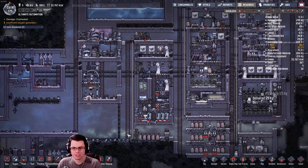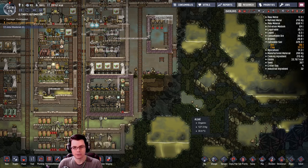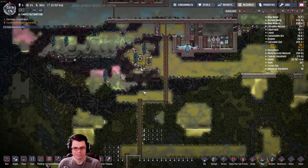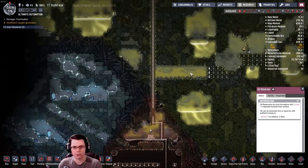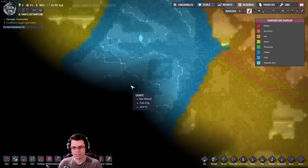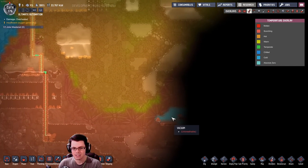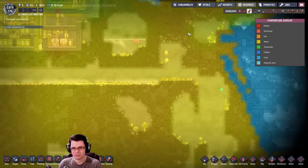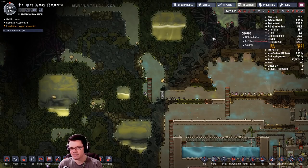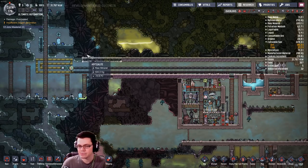Unfortunately I can't find the comment, but there were some comments about me not having the exact same layout as what you guys have when you start the game now. After the update there must have been some change to the game because some geysers I don't have aren't right here. I do know I at least have this oil reservoir down here, and there's probably a geyser somewhere even though I haven't been able to uncover one. There might also be a slush geyser over there which would be very handy.